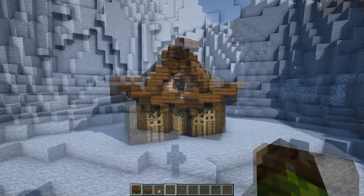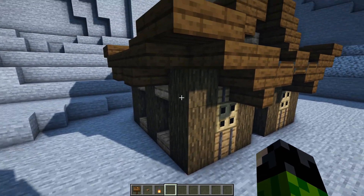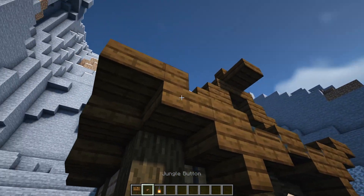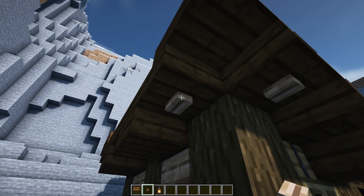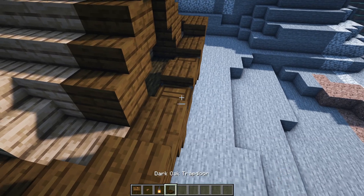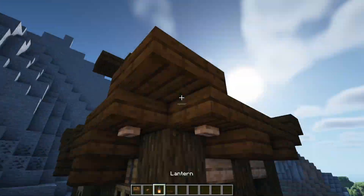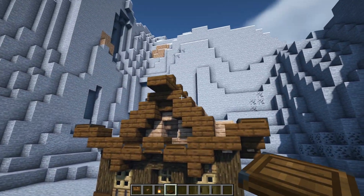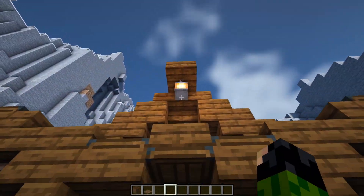That is looking a whole lot better. Just a couple of additions before the exterior is done — come to the corners of the build. On the bottom level have two dark oak signs, then look up to the bottom of the two stair blocks and have two buttons, making sure they're facing the same way for symmetry. On top of the stair block, place another dark oak trapdoor. Do this for all other three corners. The very final thing is to place a lantern here as well as around the back in the same spot. Now we're ready to head inside.